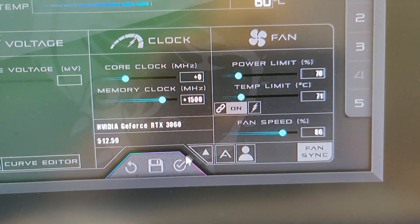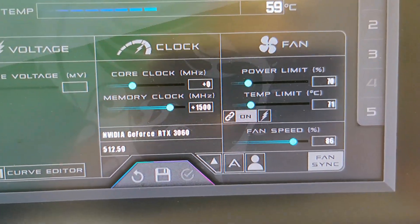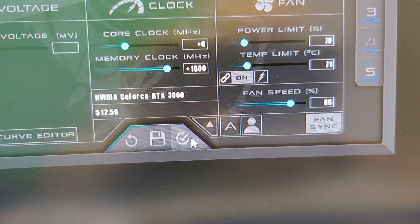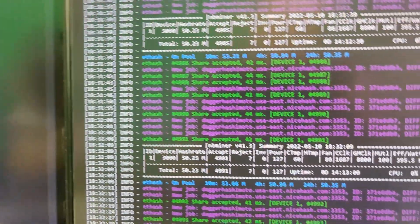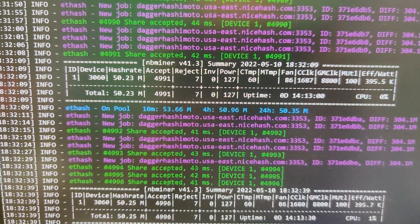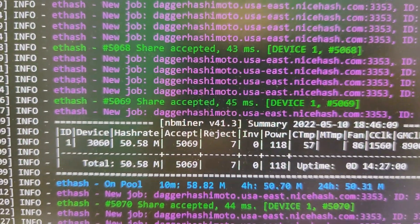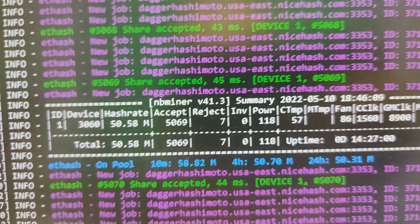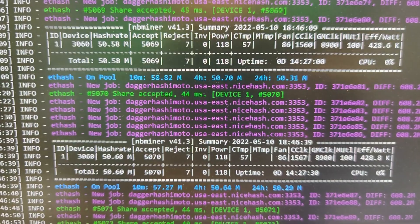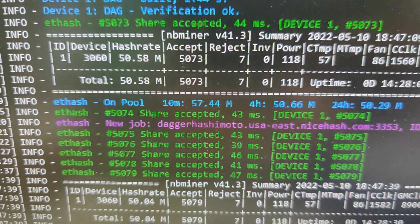Now for the memory clock — if I lower it to 1400, it lowers the hash rate down to 49. So 1500 does nice. We're going to turn it up to 1600 and see if we can do it without any sort of crashing, and see if the hash rate goes up at all. It did take the 1600 and put it at 50.68, 50.58 — not a huge increase, but it did do it. It is stable, the efficiency is up, and it is accepting shares quite a bit.